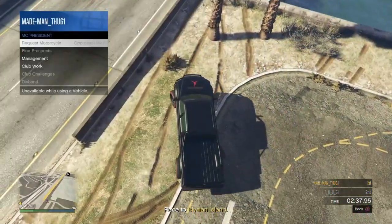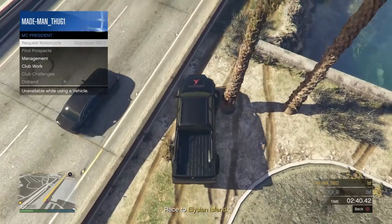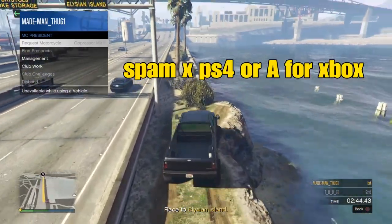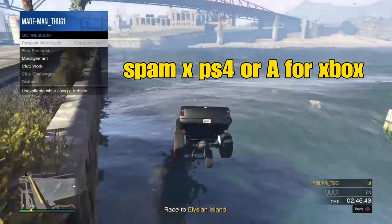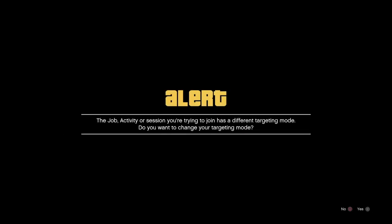Once our cooldown is done, we open up our interaction menu and get ready to request that MK2. When we hit the water I'm already spamming X — as soon as this car is flooded out it'll allow me to request the MK2, which will then get me stuck on a black screen. When you're stuck on that black screen, join your buddy Anawak — accept his first alert, decline his second.